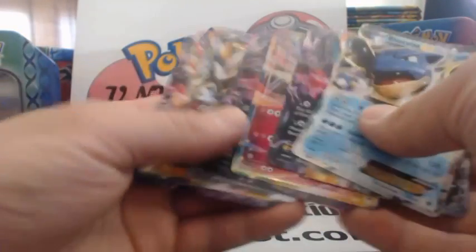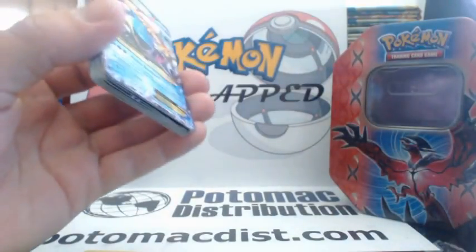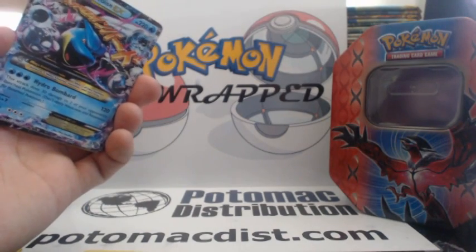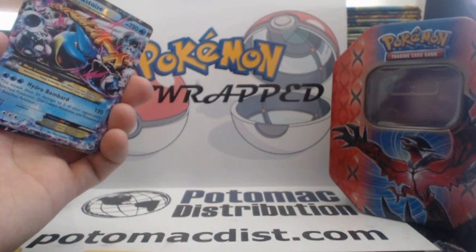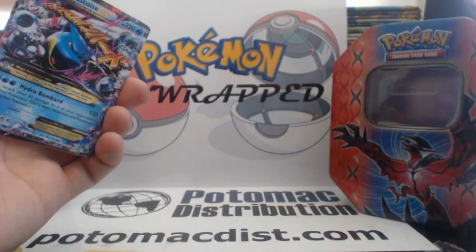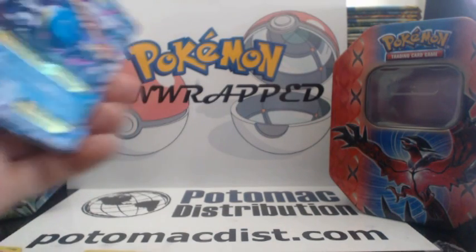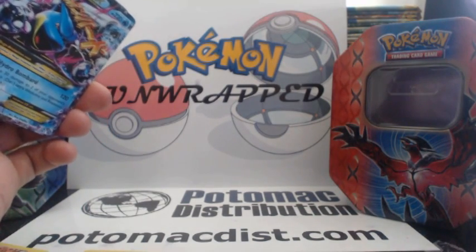I hope you enjoyed my videos. Check this out — we got the Blastoise EX, Mega Blastoise! Thanks so much for watching. Stay tuned for more. If you guys want crazy tins or crazy packs, check out Potomac Distribution — these are some of the best tins I've opened up yet. The tins I open up from here are just the best. Link's in the description. I got the Kalos Power tins coming in. Please like and subscribe, thanks for watching, and stay tuned. This is Pokemon Unwrapped — I'll see you guys soon.